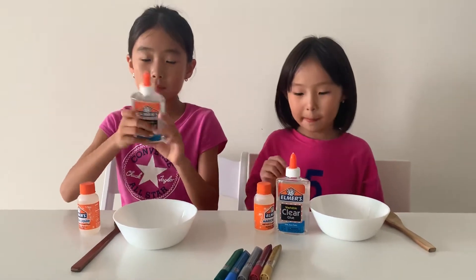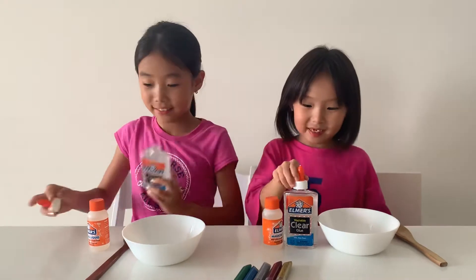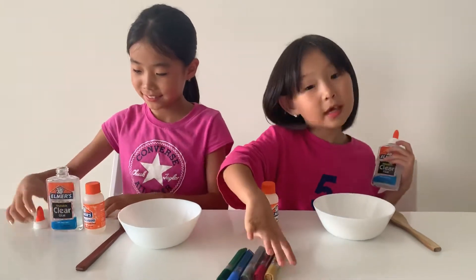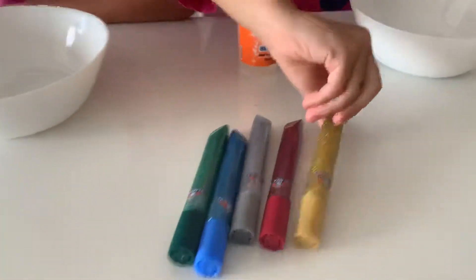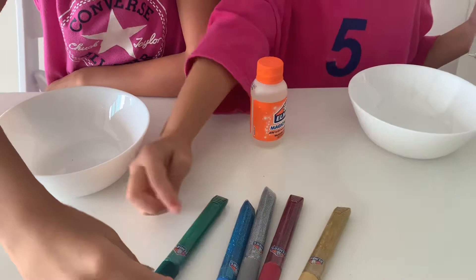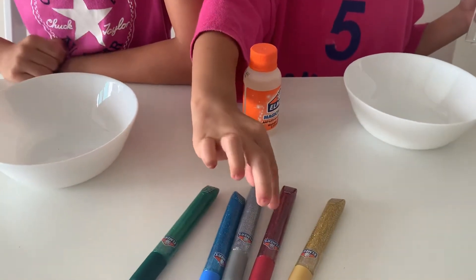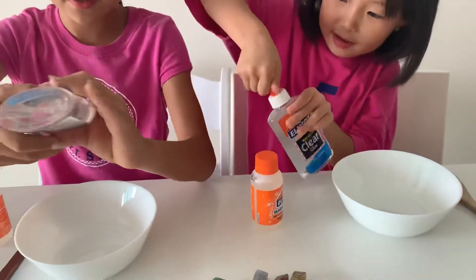Today we're going to make slime, but this time we're using clear glue. To make a glittering color, we're going to add these glitters — Elma's glitter glue. There's green, blue, silver, red, and gold. So, do you want to get started? Yeah, let's do it. Come on.